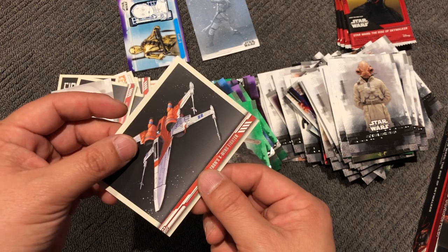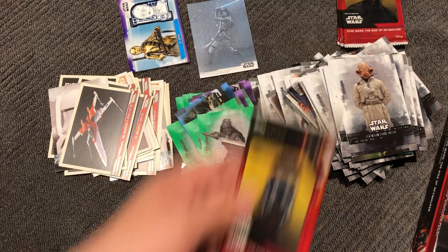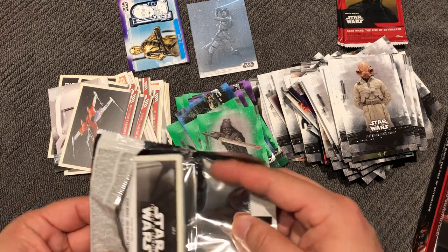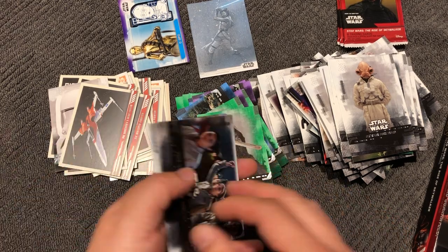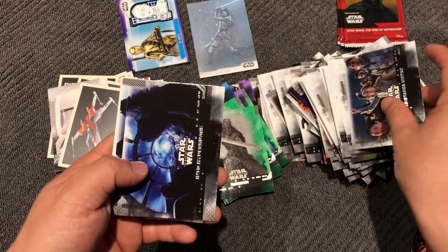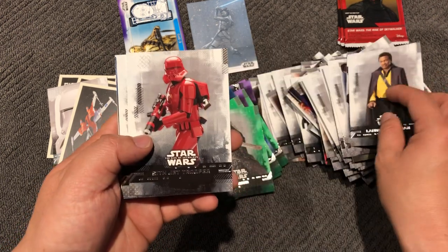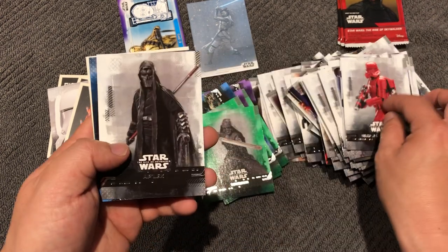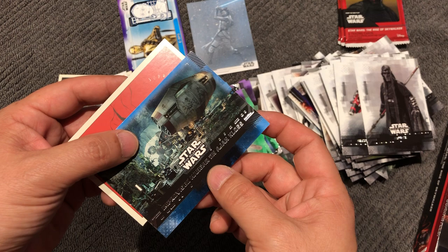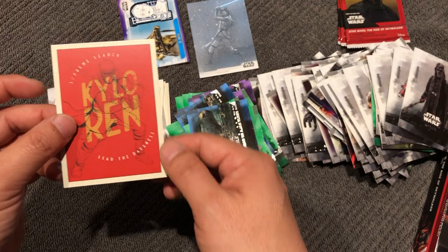Green parallel and Poe's X-Wing. No autograph probably, but definitely a nice sketch card. The Resistance, Into Hyperspace, Dark Fleet, Lando, Sith Jet Trooper — they can fly now. Improvised Hangar and Kylo Ren Supreme Leader, Lead the Darkness. First Order Crew Pit, C-3PO Mysterious Change — red eyes. Racing, Confrontation, D0, Sith Trooper green. May the Force Be With You. Resistance Base.